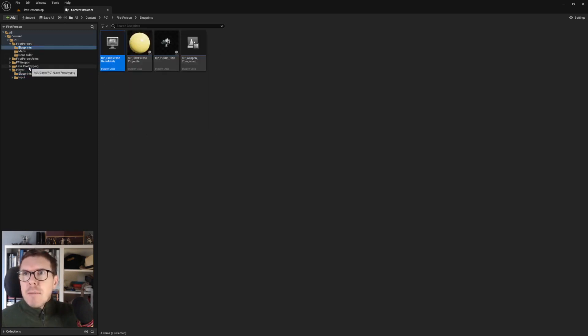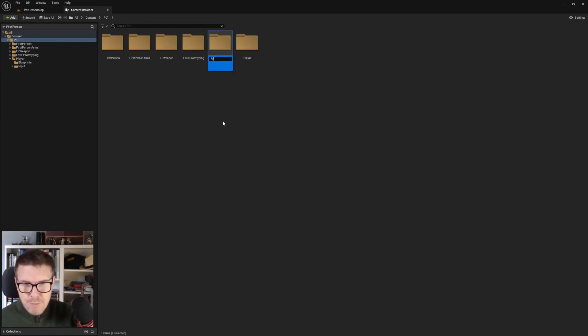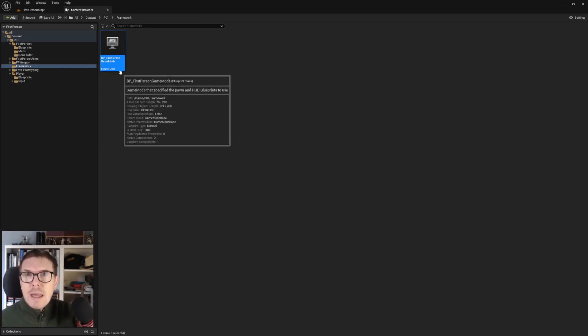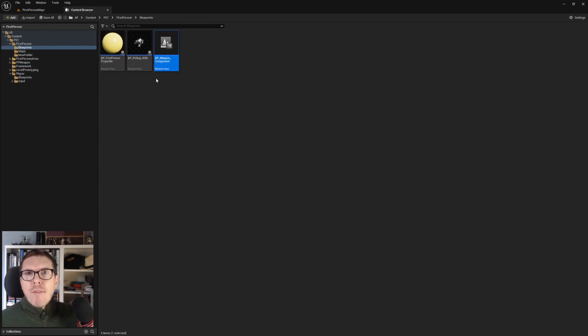Going into P01 root folder, we make a new folder called 'Framework.' In the framework folder we place the First Person Game Mode BP and rename it. Since we're making a first person game, this will be our base game mode - naming it BP_GameMode_Base. If we end up with other game modes, we'll know this is the base one.